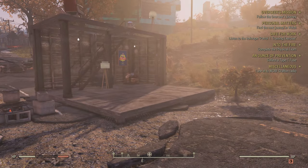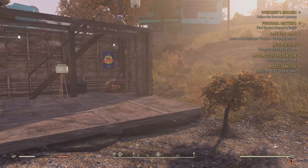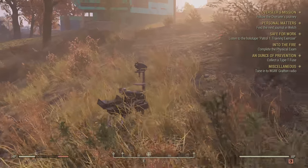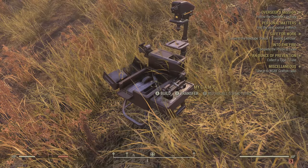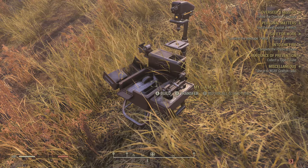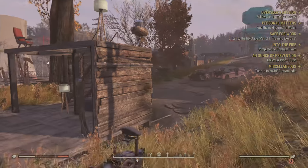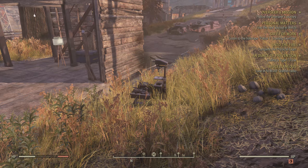You'll eventually get to a point, assuming you are doing the missions, where you get access to camps and it kind of tells you how to set them up. So we have a camp right here - this is my camp. I can build, I can transfer, I can repair structures, because you will get attacked by various creatures, so you actually do need to create a defense. We're going to knock off all the key points of actually getting your settlement going.